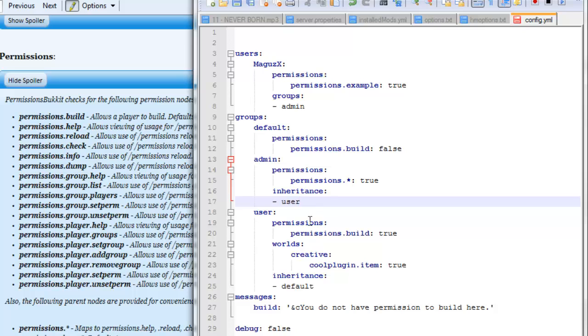Inheritance — what that means is this admin group will get the same permissions as whatever you put in there. So in this case, admin gains all the permissions that the user group gains. It would also do the world-specific permissions as well. Here in users you see that it says worlds, and right down here is where you put the name of the world. So as an example, Tectonic Island — that's one of my worlds. What that means is you could have multiple worlds and that player will have a different set of permissions depending on which world they're in.